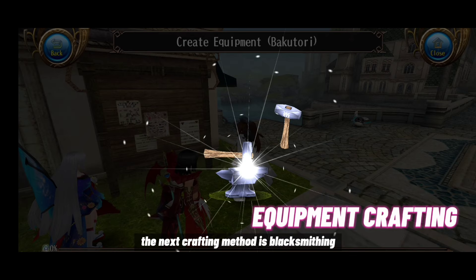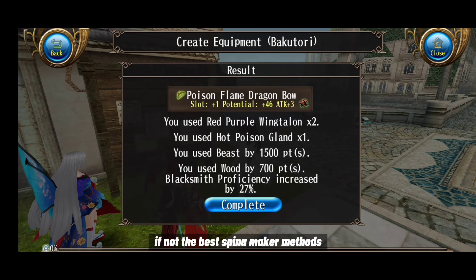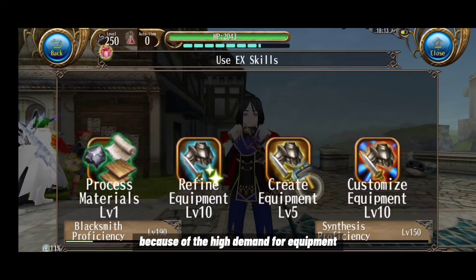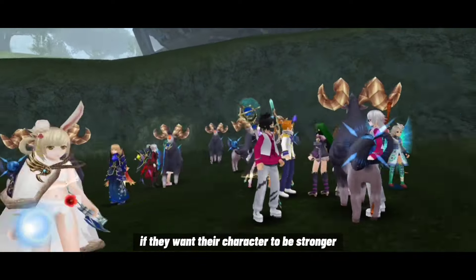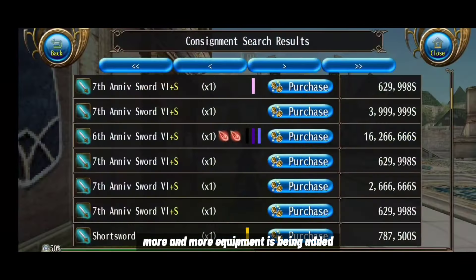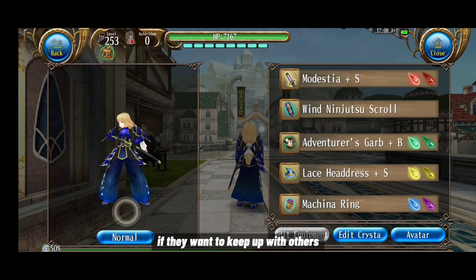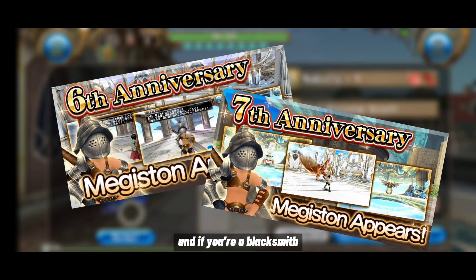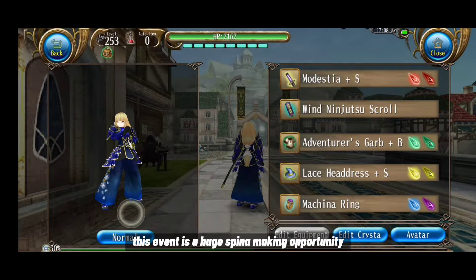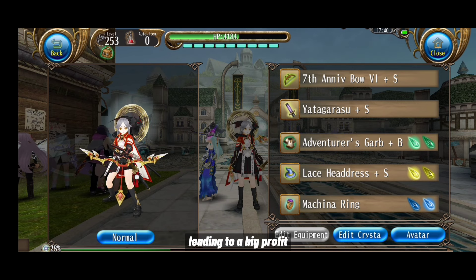Blacksmithing — crafting clean equipment — is one of the best spina-making methods. It's very profitable because of the high demand for equipment, which is necessary for players wanting stronger characters. As the game progresses, more equipment is added and players always need to upgrade their gear. The best example is the yearly anniversary event, where demand for new equipment is huge. As a crafter, you can sell your crafts at a high price for big profit.